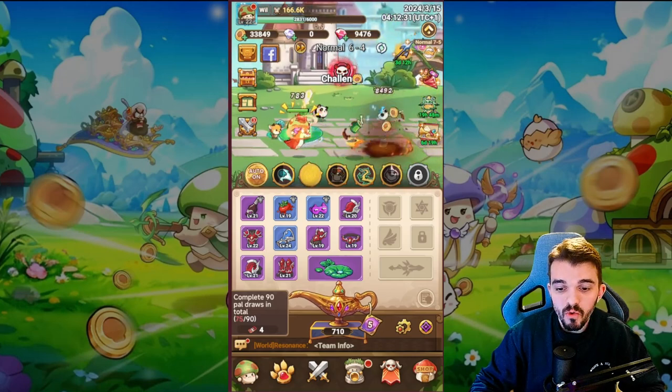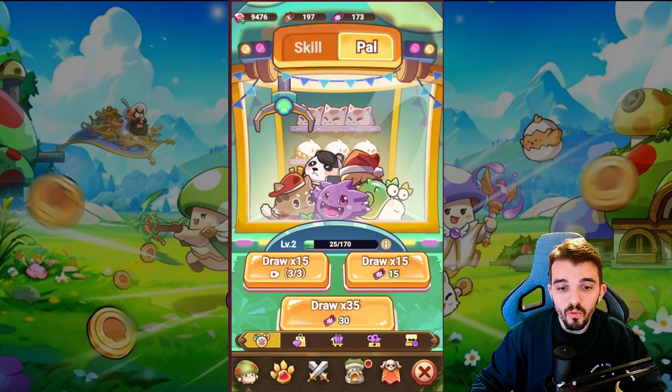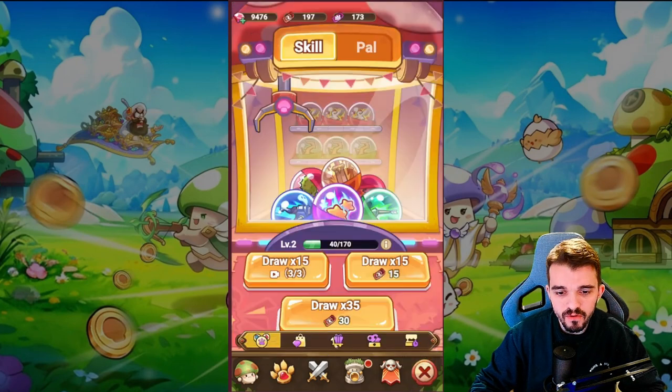In the shop, you can upgrade your skills using skill tickets and upgrade your pals using pal tickets. Using these tickets gives you a chance to get duplicates of your skills or pals, allowing you to upgrade them. If you don't have tickets, you can use this button to watch a video and get a free draw of 15 without spending any money.